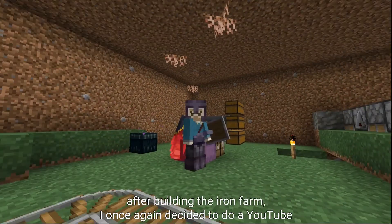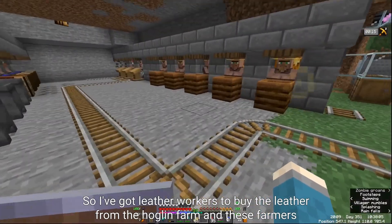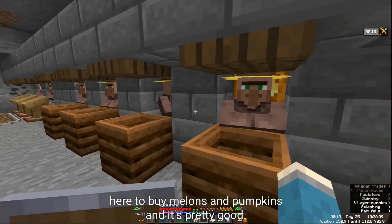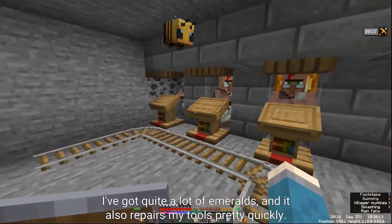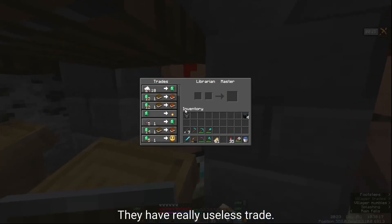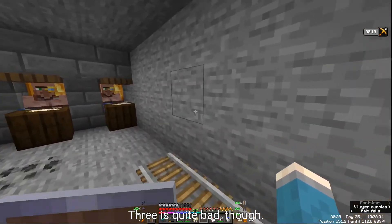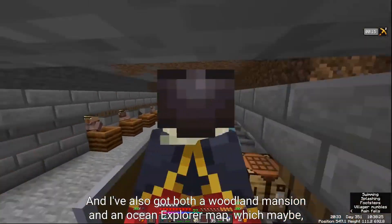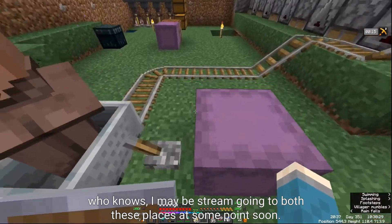After building the iron farm, I built a trading hall on a YouTube stream. I've got leatherworkers to buy leather from the Hoglin farm, and farmers to buy melon pumpkins — I've got quite a lot of emeralds and it repairs my tools quickly. I also got some librarians, though they have useless trades like Quick Charge 3 and Projectile Protection 3. I've also got cartographers to buy glass, plus both a Woodland Mansion and an Ocean Explorer map.